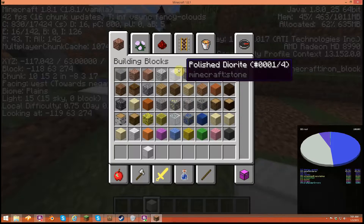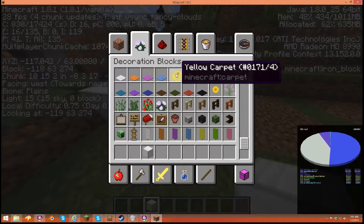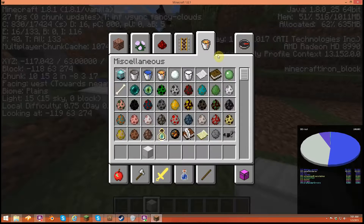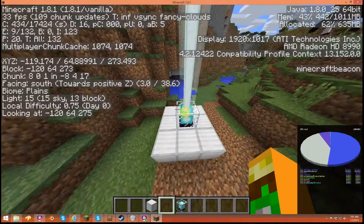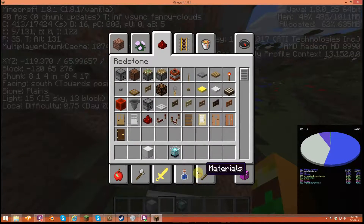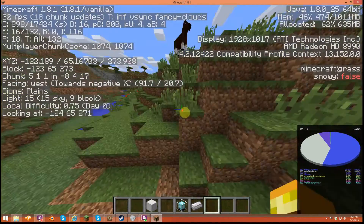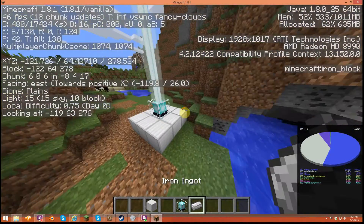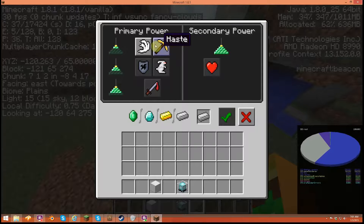Obviously this is the smallest one. It displays, but it doesn't mean you're going to get an effect yet. I'm showing you the survival-friendly way to make it because I'm not going to use a diamond block. I put the iron in and let's say I want Haste — press Haste.